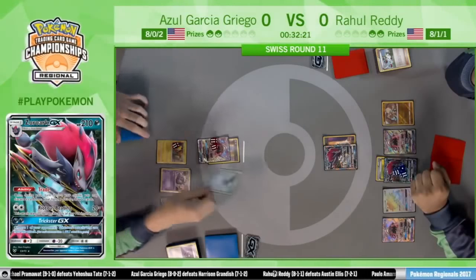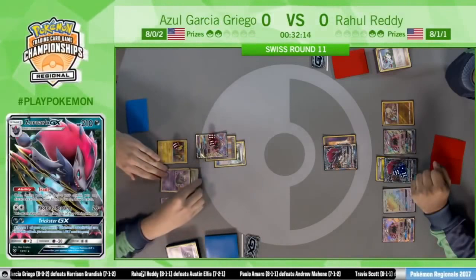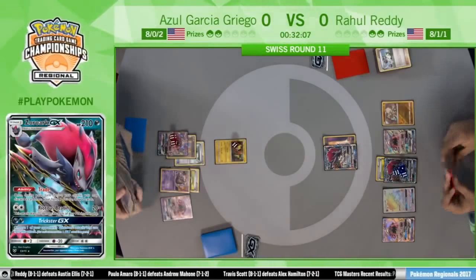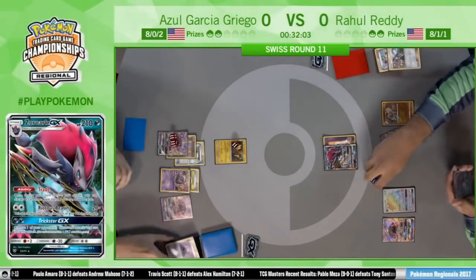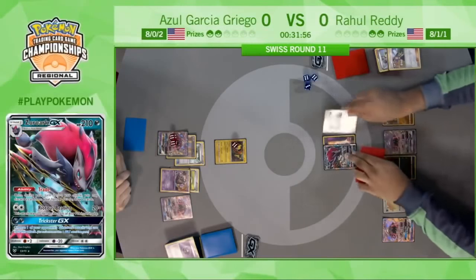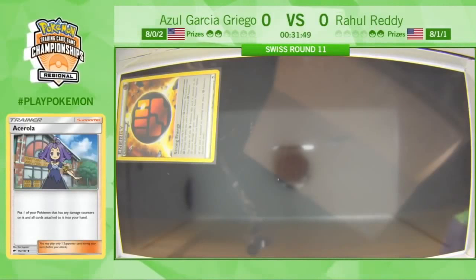All it would take is a Guzma and a Double Colorless, but the N of two might spell disaster. Azul definitely doesn't have that in hand right now. His hand might be Double Floatstone. He's able to make a stalling play, turning Garbotoxin back on. But Rahul takes away the win condition — Acerola on the Zoroark on the bench. There's now no damage on any Pokémon on Rahul's side of the field. That's going to make things a lot harder for Azul.